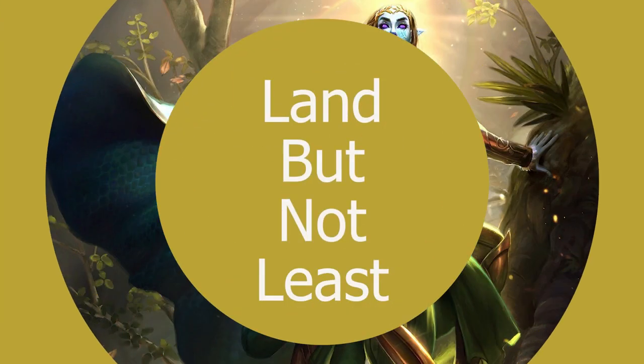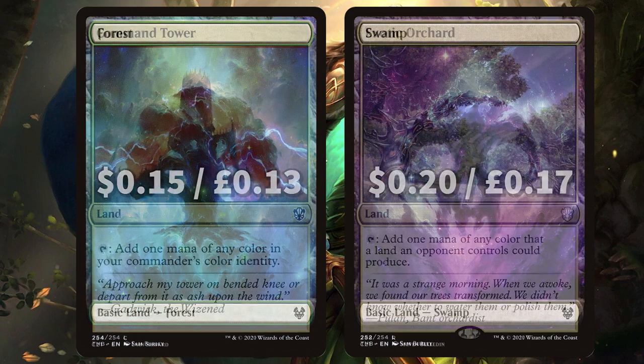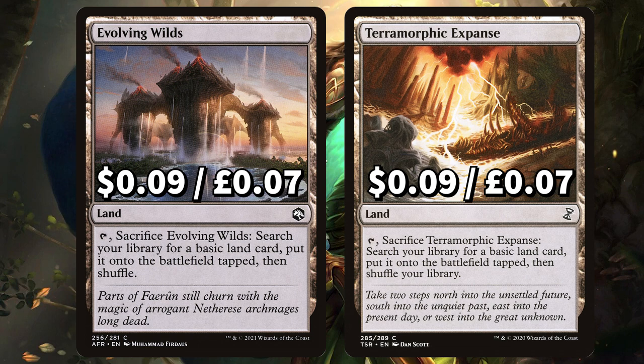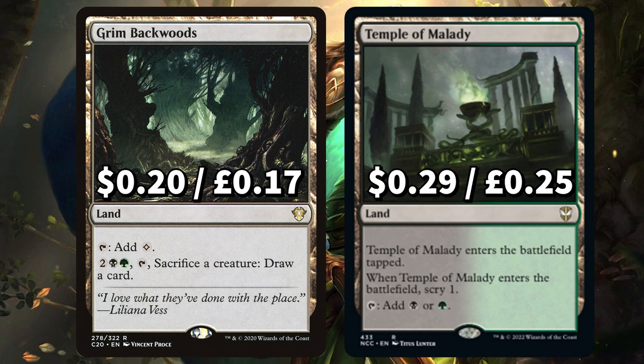Now we're finishing up with all of those lands. Looking at the basics, in this deck we have 18 Forest and 10 Swamp as this deck does heavily lean towards green. We have staples Command Tower to add either Golgari colour, and Exotic Orchard to add one mana of any colour that a land an opponent controls could produce. There's Evolving Wilds and Terramorphic Expanse to sac and search our library for a basic land putting it onto the field tapped. We've got Rogue's Passage for some unblockable action, and Path of Ancestry to add either Golgari colour, scrying one if you use that mana to cast an elf spell. Finally there's Grim Backwoods to add colourless or as a secondary card draw option, and Temple of Malady to add green or black and scry 1 when it ETBs.